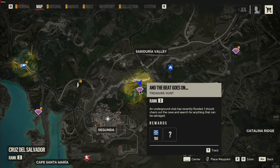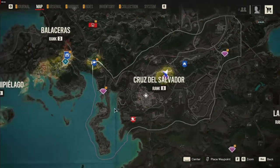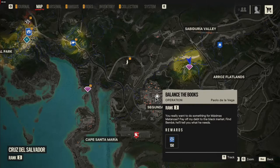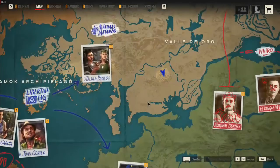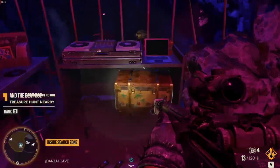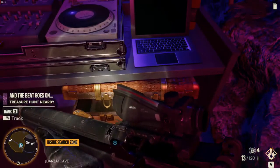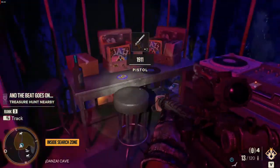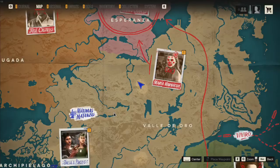In the very beginning of the game, as soon as I get to the main islands, I go get the 1911 pistol. It's at the location I'm showing, just northeast of Segunda. If you go to that area there's a cave you have to go into, and you can do the mission there and find the 1911. It's an extremely great gun for taking out enemies at really high levels.